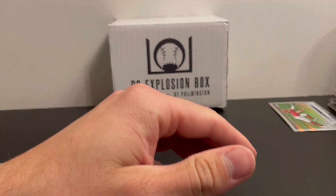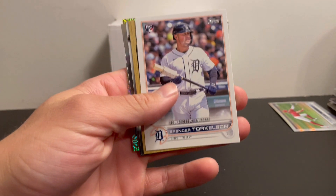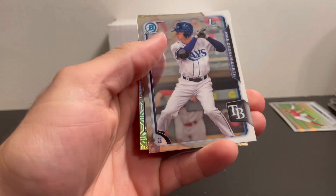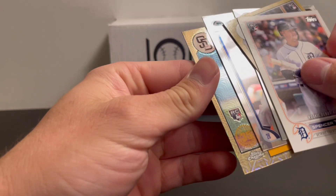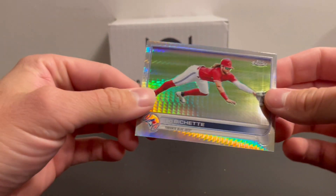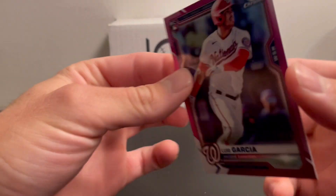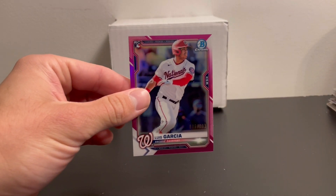Let me do a quick recap of some rookies we got: Torkelson debut, Bobby Witt, Polanco first Bowman, Jake Cronenworth first, Mackenzie Gore rookie, a Mojo rookie card, Boba Chet prism refractor, and a Luis Garcia out of 299 Bowman Chrome rookie. But that's it guys, thanks for watching.